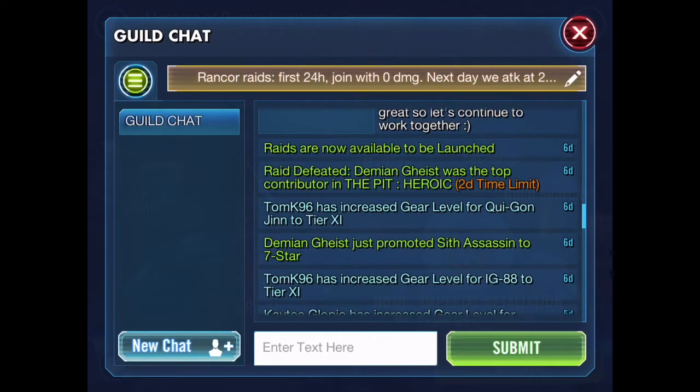The guild could have rules. Ours is: Radical Raid — first 24 hours joining with zero damage, and then the next thing is to attack at 22 CET. What it means is that you sign up for the raid, take a character and do zero damage, then wait until the next day at 22 CET — which is around 3 PM for Illinois — and attack then. If you do not obey this rule and actually attack before 22 CET and you do it three times, we will kick you out of the guild, because we have a rule and you should fit by our standards.